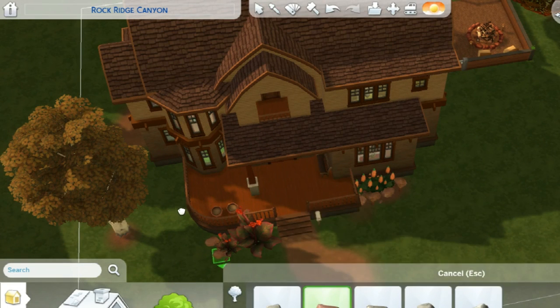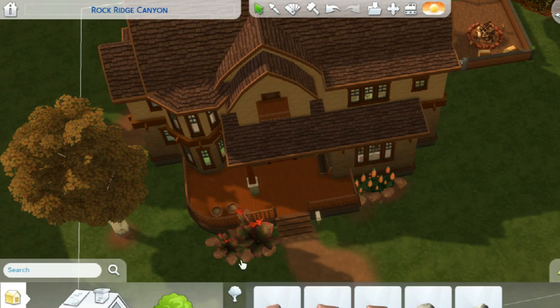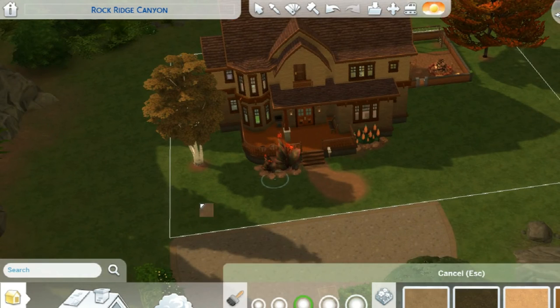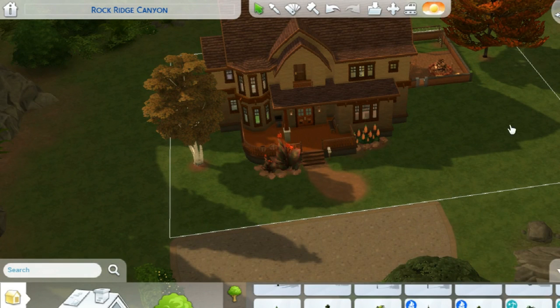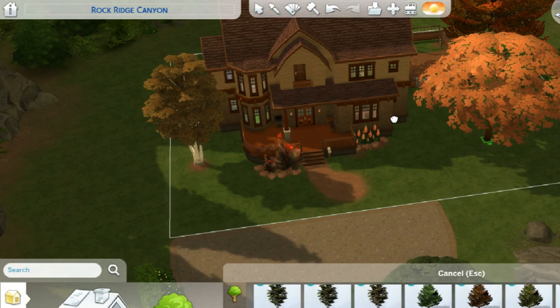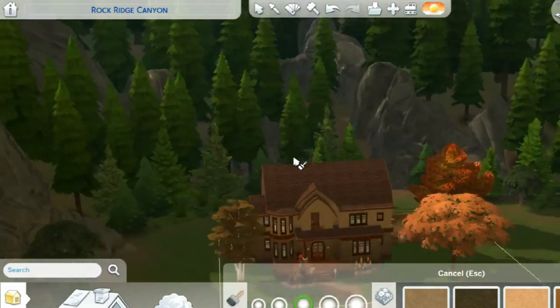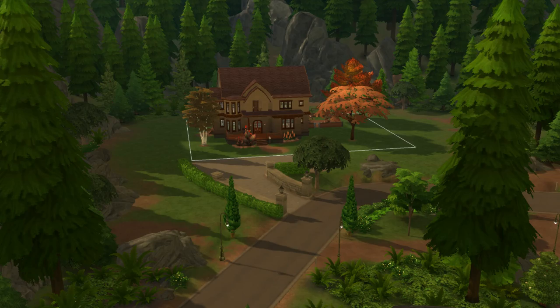Then I started adding the roofing and that's basically the build. I added just a tree and a little bit more landscaping, plus some rocks. I usually don't add a lot of rocks but this house needed a lot of landscaping to begin with. I edited an outdoor bin and put in an orange tree as an ode to the brown-orange color theme I had.